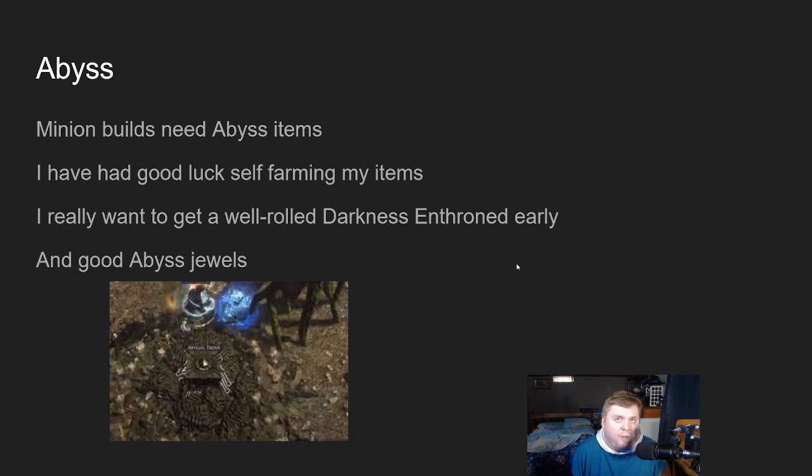Second priority is Abyss — not one I've gone hard into early before, but this league it makes sense. Minion builds need Abyss items, and I'm playing Absolution as my league starter, so I'll need a bunch of Abyssal Jewels and Darkness Enthroned. I can craft Abyssal Jewels myself, so a goal is to get all my Ghastly Eye Jewels. I really want a well-rolled Darkness Enthroned early — it got reworked to roll up to 100% increased effect, and I want to be in that 95–100% range. I'm also speccing into the five or six mod Abyss Jewel node, giving a 20% chance to drop five- or six-mod corrupted jewels. For me, life plus four minion mods on a jewel slapped into a Darkness Enthroned and I'm off to the races.